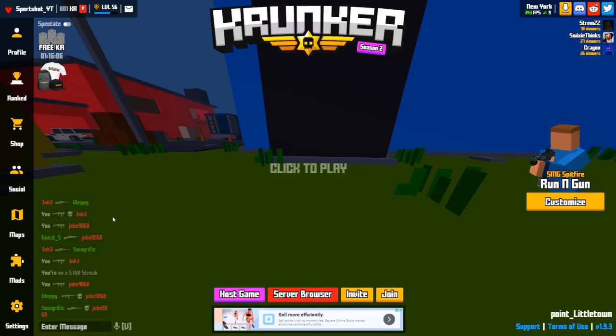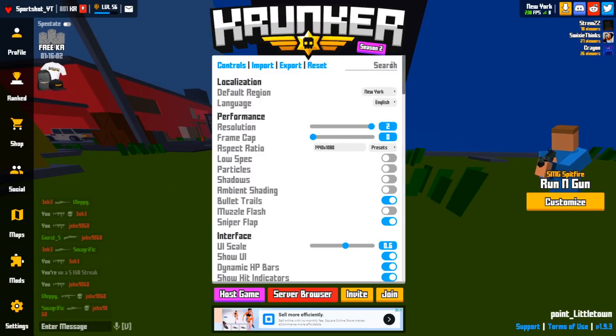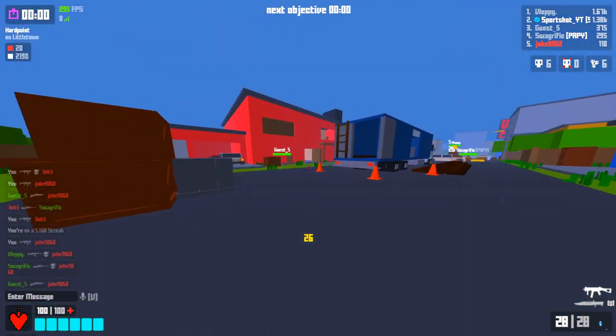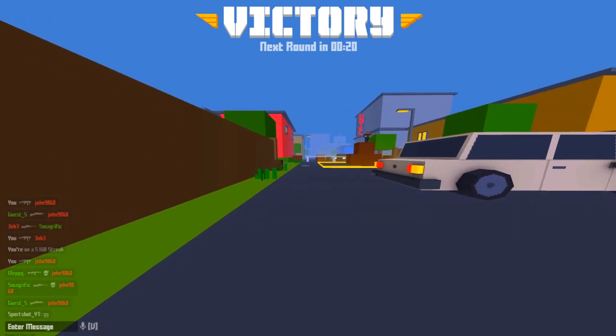The next method is playing a game with challenge mode on. I'm going to show you how to do this. You just go to settings and search 'challenge' or 'chal' and you will get challenge mode. You just turn that on, and when you do, it will give you an extra 50% KR for the game that you played. I'm going to show you that after this next game.